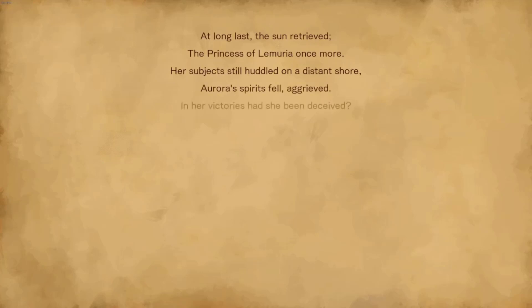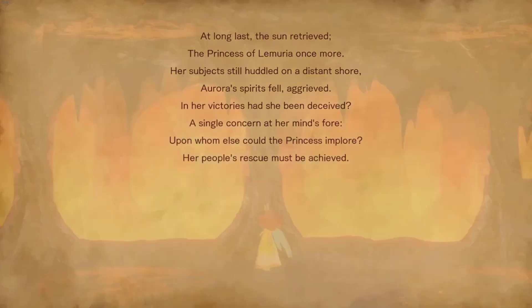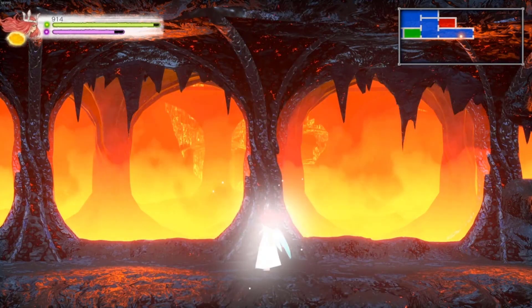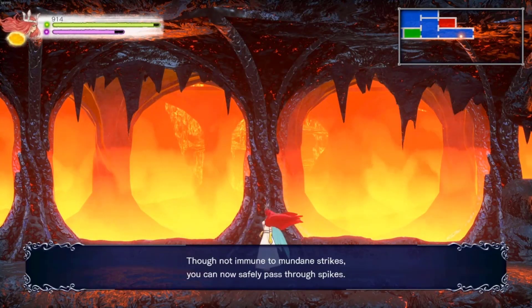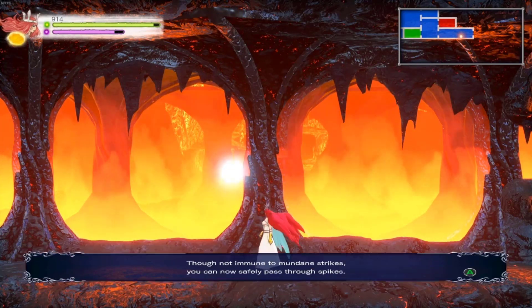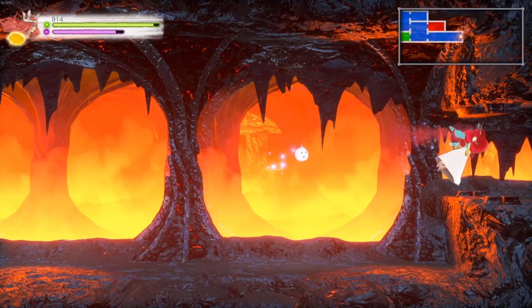At long last, the sun retrieved. The princess of Lemuria once more. Her subjects still huddled on a distant shore. Aurora's spirit fell aggrieved — in her victories had she been deceived? A single concern in her mind's fore. Upon whom else could the princess implore? But behold, Queen Aurora: although not immune to mundane strikes, you may now safely pass through spikes. Yes, we now have spike immunity.